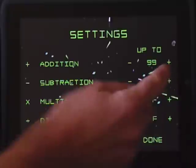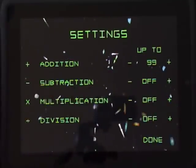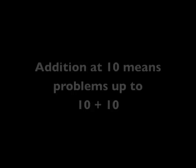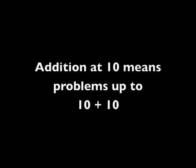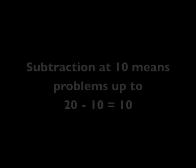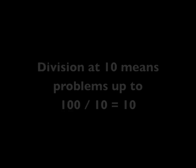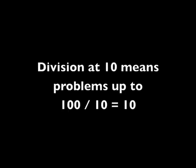Clicking the plus and minus buttons on either side of the setting adjusts it. An addition setting of 10 means that any number up to 10 can be used to create the problem. Similarly, a multiplication setting of 10 means that multiplication problems up to 10 times 10 might appear. Subtraction and division function a little differently. A subtraction setting of 10 indicates that the answer can be as large as 10, and similarly a division setting of 10 means the answer can be as large as 10.